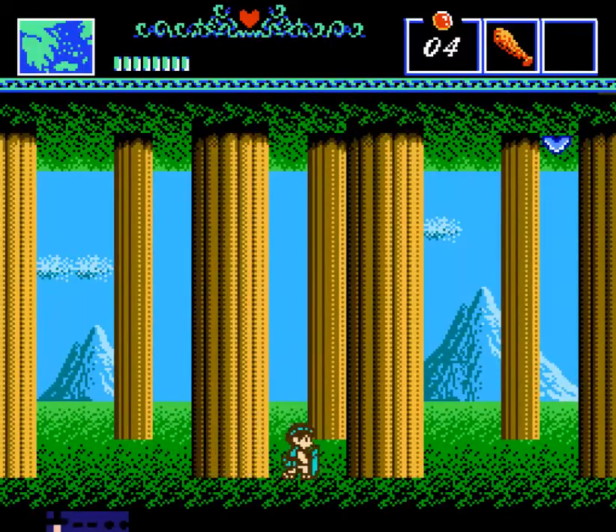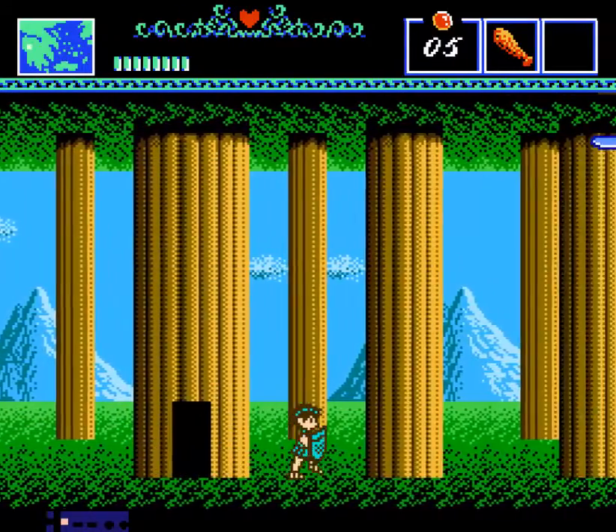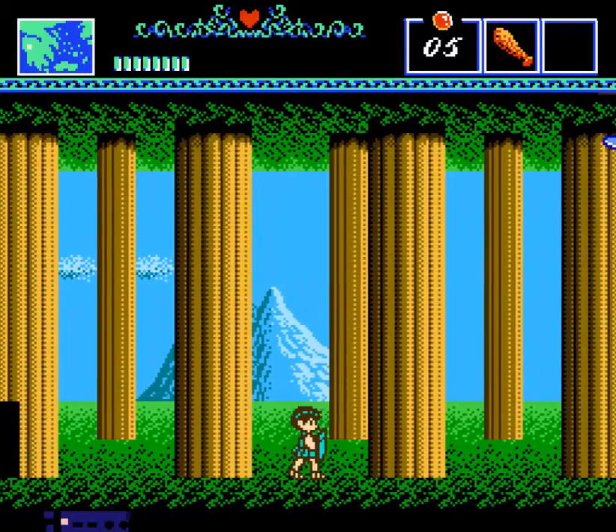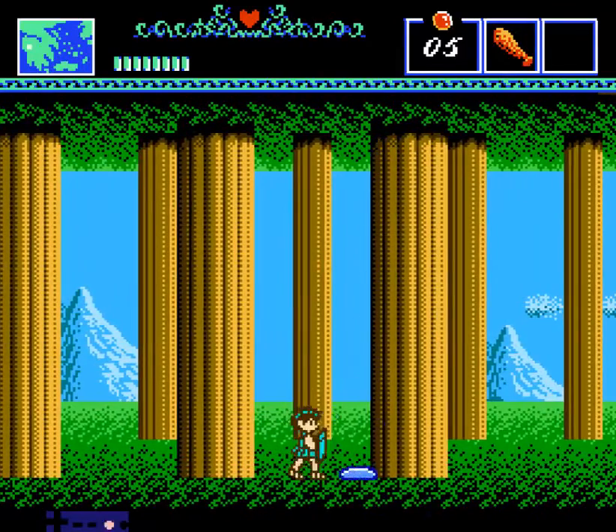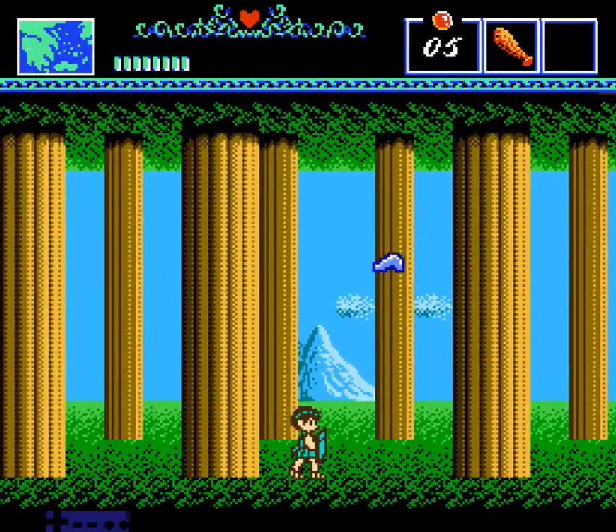I'm getting lucky with these drops. There are two different kinds of enemy drops in the game. Those red circles are olives — they're basically the currency of the game. And the other thing that I picked up was a bay leaf, which will restore one bar of your health.